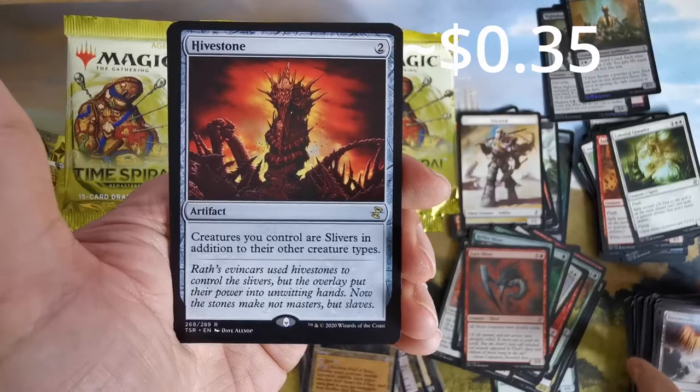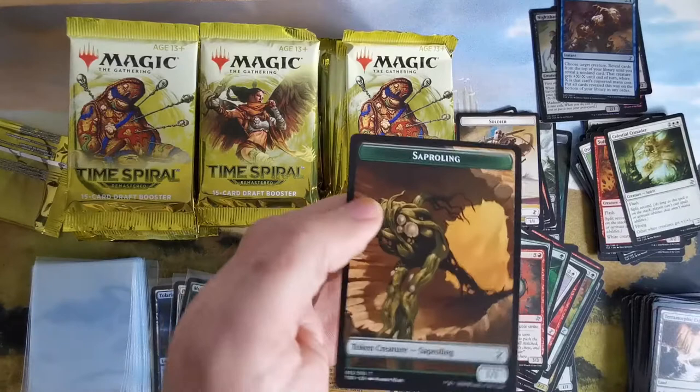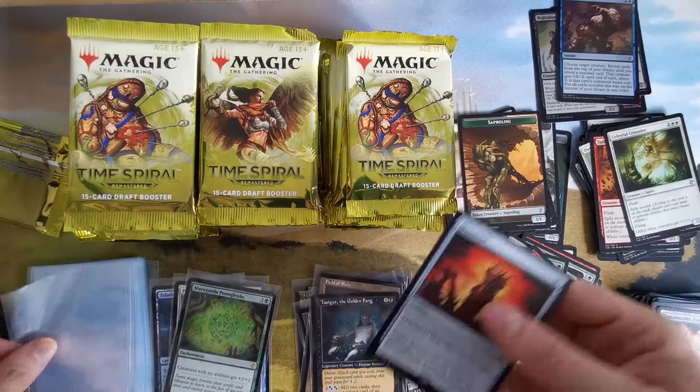Creatures you control are slivers in addition to their other types. And this guy with delve. We have a Shapeshifter token. Hivestone — not bad. The sliver deck is building itself. What do you think?